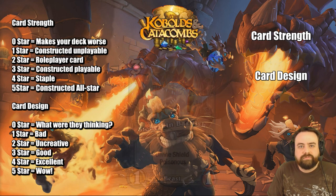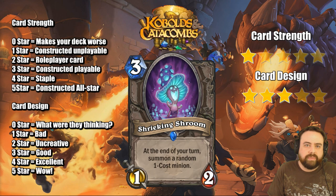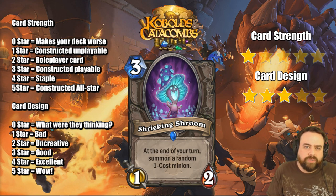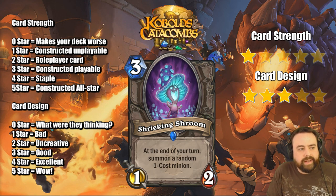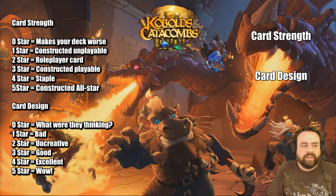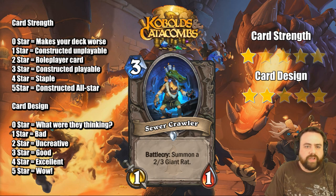Shrieking Shroom, 3-mana 1/2. At the end of your turn, summon a random 1-cost minion — another end-of-turn card. When you get a random 1-cost minion, you can expect to get probably a 1/2 or a 2/1. For 3-mana, that's not great. If you knew this could happen over and over, it's like a Morose kind of thing — a little bit of value. I do think Morose is better in general, and Morose didn't see a lot of play, so I don't think this makes the cut, but it is a fun little card. Sewer Crawler, a 1/1 with a Battlecry: summon a 2/3 Giant Rat — kind of a reversed Razorfen Hunter.